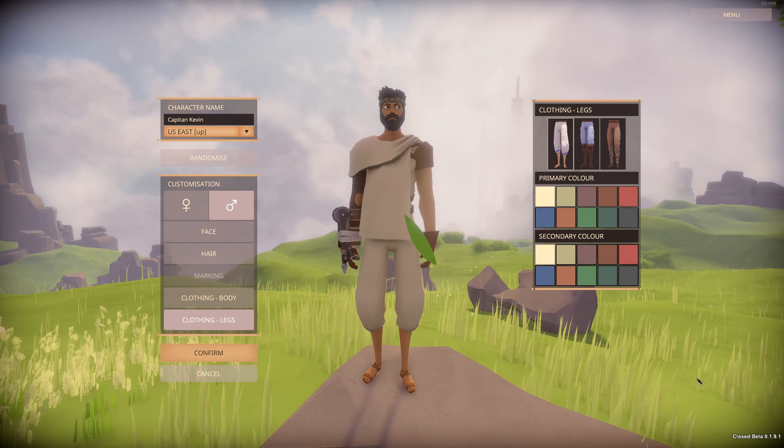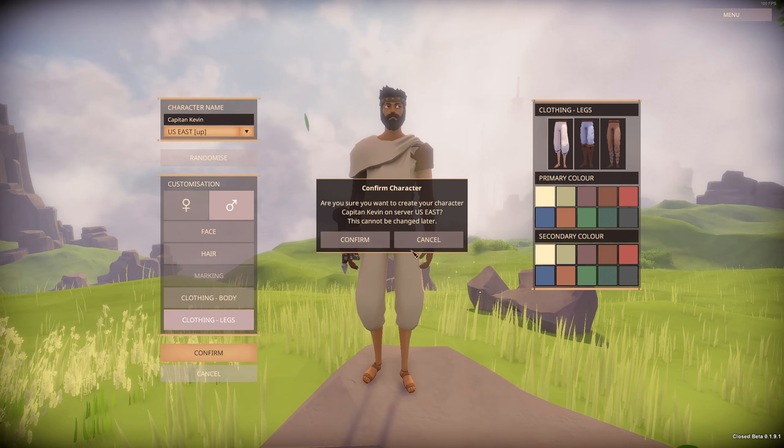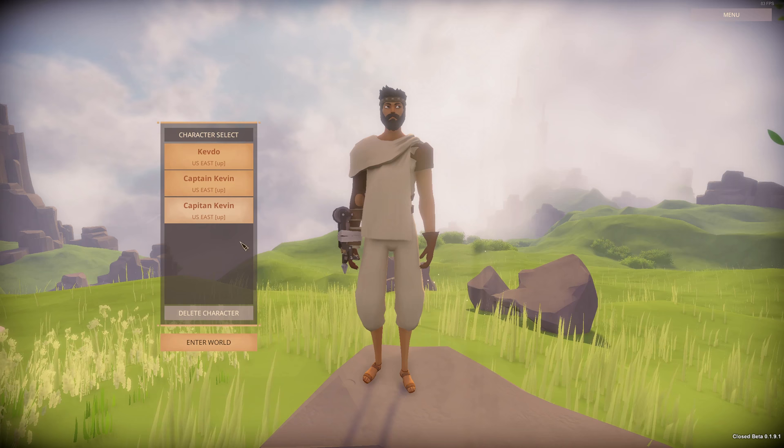We're going to go with all white on this character just to keep it nice and matched. Once you're ready you can click confirm, and you'll confirm your character name on the correct server and confirm that once again — and there you are. You have created your first World's Adrift character.